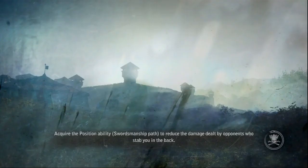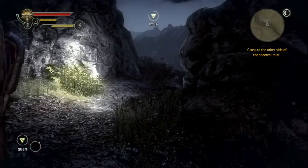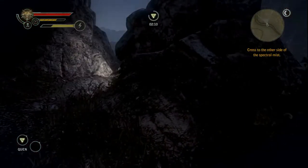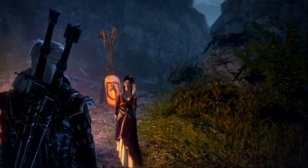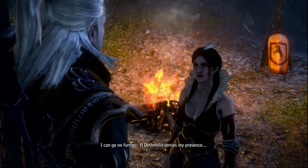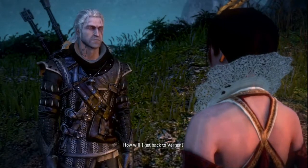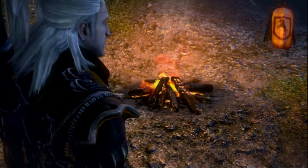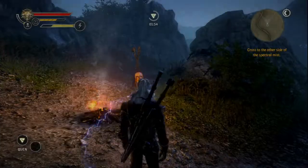One thing you want to make sure to do is talk to Philippa before you do this, because if she's not with you out here, you will just die — your health will drain away and you will not make it through. But with her help, we made it past the horrific mists, and she's going to chill out here and wait for you to go do the thing you came here to do, and be waiting for you when you go back across.